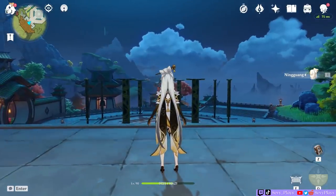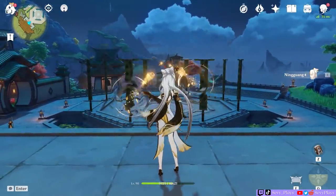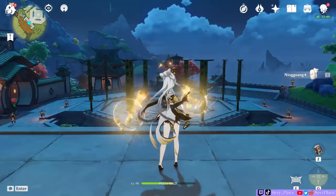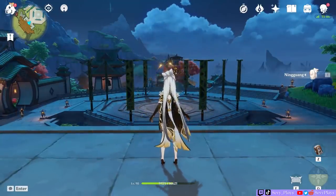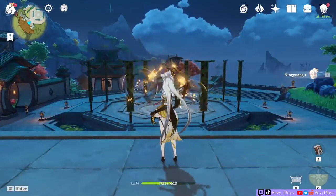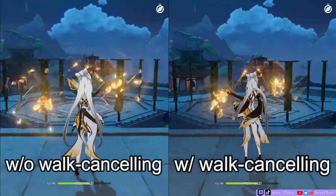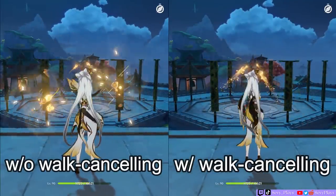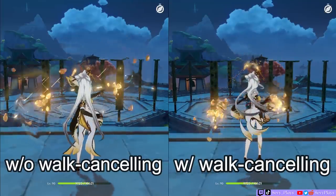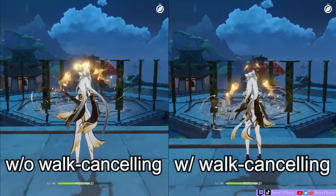It's also important to note that Ningguang's normal attacks have a slight animation problem. If you simply stand still and click your attack button, your animation speed is quite slow. To solve this, all you need to do is a simple trick called walk cancelling. Walk cancelling Ningguang is probably the most essential thing to know and learn if you want to main her. Comparing side by side, you can see how her attack string is significantly faster just by pressing W or walking forward while you're tapping the attack button. This way, you can string your normal attacks more smoothly and accumulate Star Jades faster.